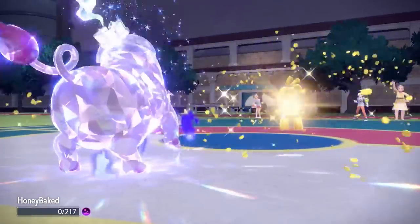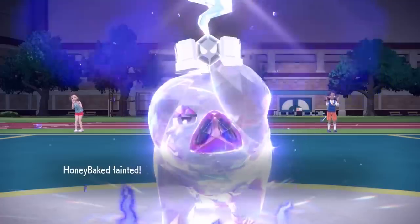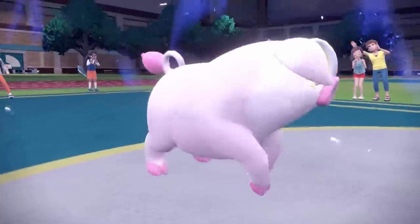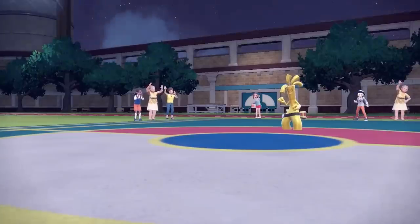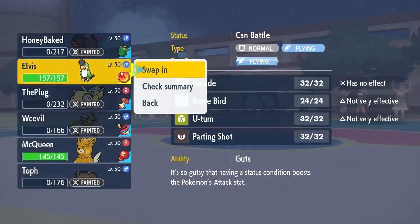Oinkologne is outsped and dies to shadow ball, so I just click terra blast again. The opponent goes for make it rain — should have gone for shadow ball — and the special attack drop happens. The ham goes down though. Did what I needed to do. It's always fun using Oinkologne.